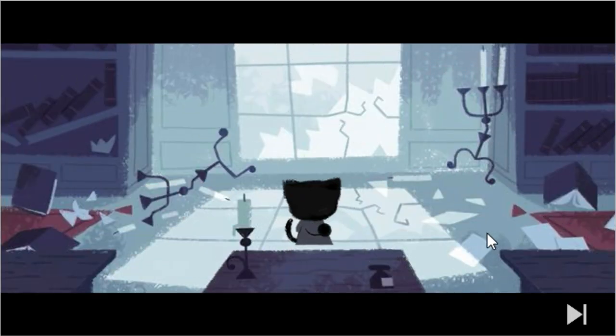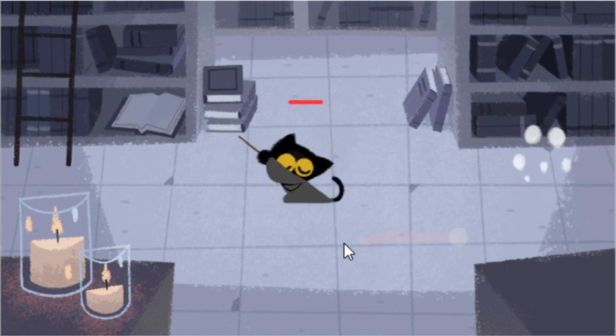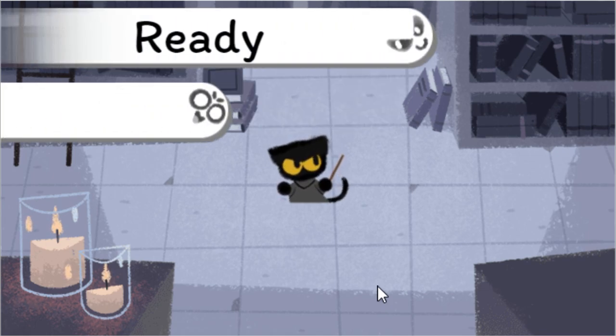Of course, that means ghosts just stole my book. God damn it, ghost. Why you do this to me? I really like this audio track they have over this game. It's really nice and fun. So yeah, you just basically draw and the ghosts die. That is, I guess, the tutorial.